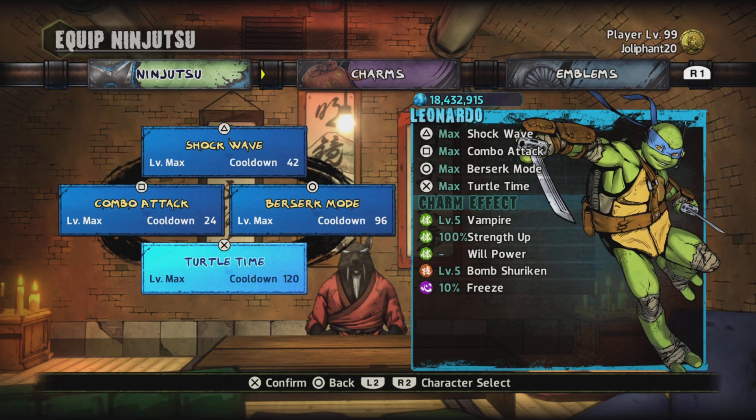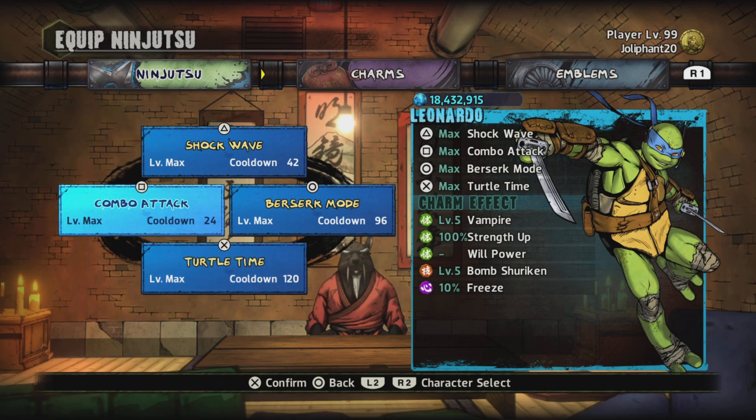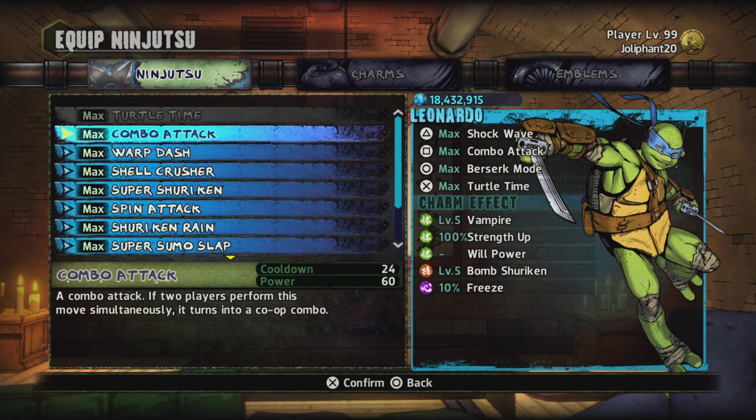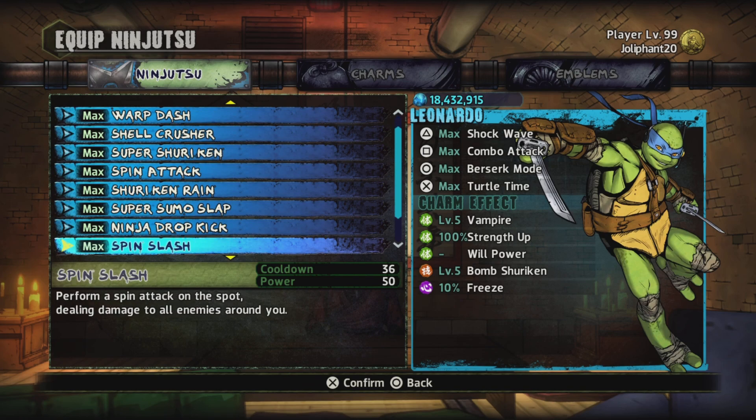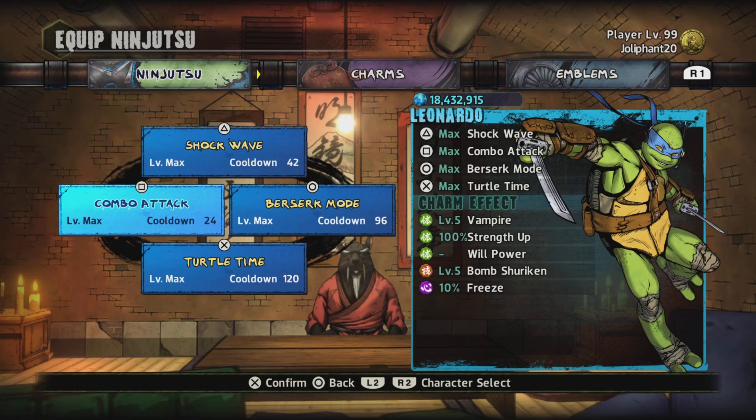Turtle Time allows you to attack enemies when they aren't attacking you. For the last ninjutsu, if you're a beginner I would use Invincible so you don't die quickly. But for me I use Combo Attack — when spinning I can easily get a combo, then go back into it and keep spinning.